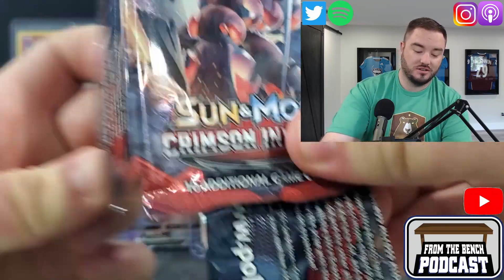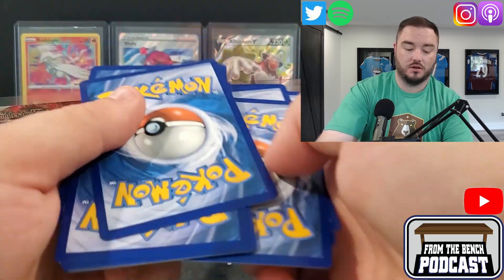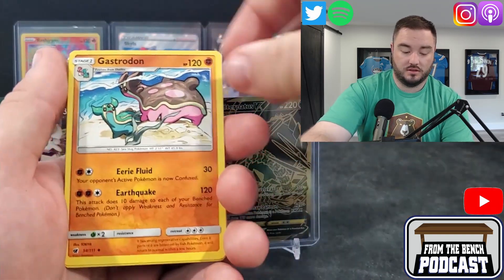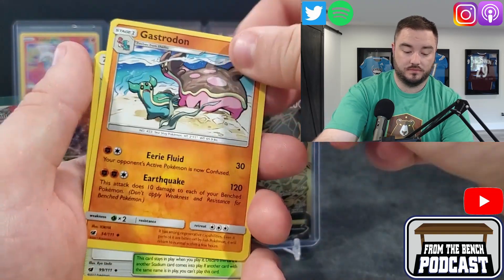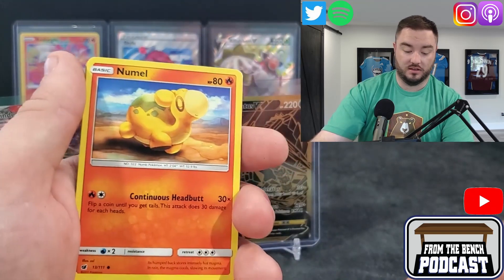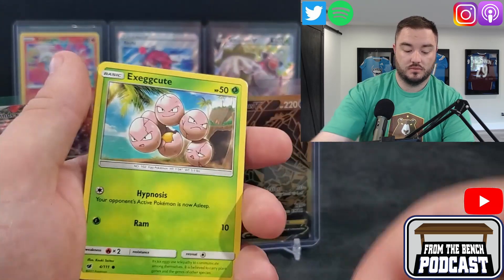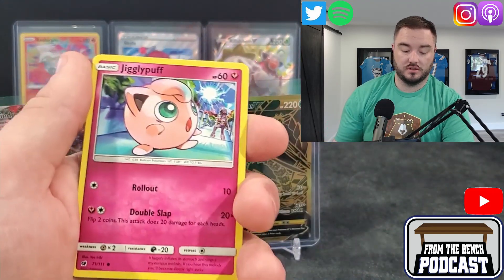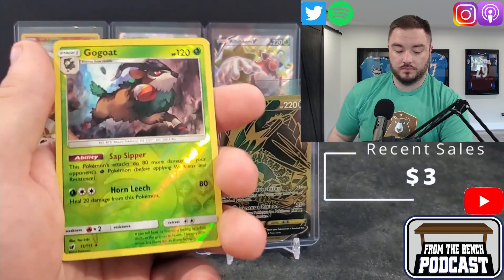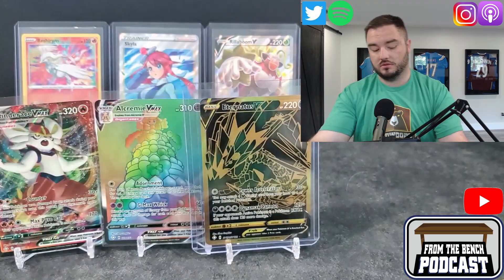This is Crimson Invasion — picked it up at a local comic shop while I was in picking up comics. One, two, three, four — it's an Energy. We got Fighting Energy, Gastrodon, Sea of Nothingness, Miltank, Numb, Minccino, Exeggcute, Exeggutor, a Jigglypuff — he's an OG — Houndour, Gogoat, and then Staraptor. Nothing crazy in these ones.